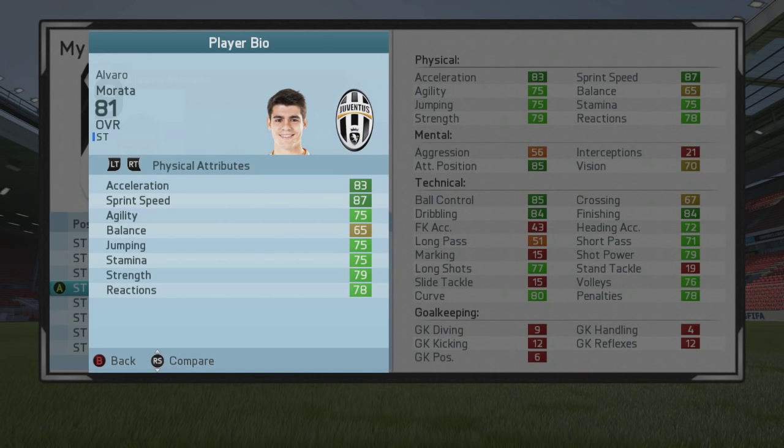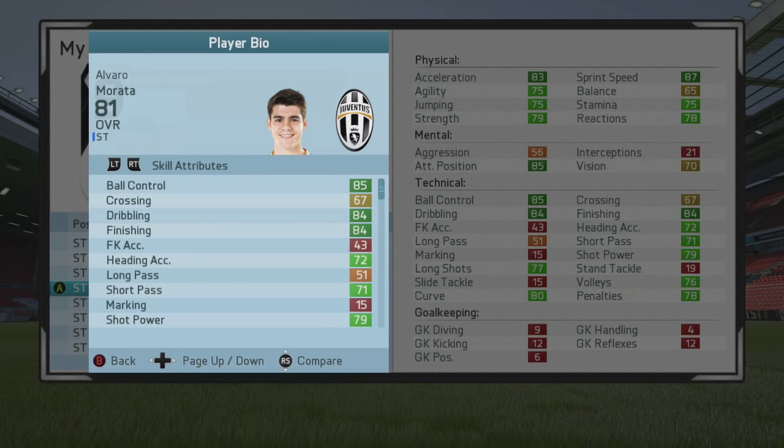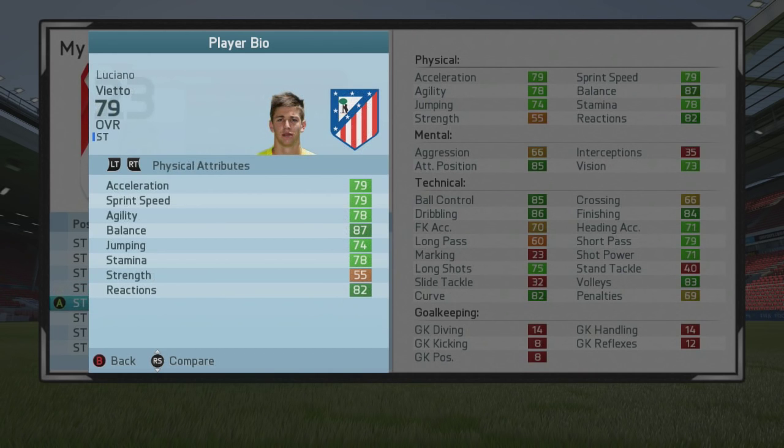After that we've got the second Juventus striker in this video — it's Paolo Dybala's strike partner, Alvaro Morata. 81 overall at the start of the game, 85 attacking positioning and 84 finishing makes him somewhat of a poacher. I think he's got about 83 or 84 potential as well, so there's even more scope for that to grow. He's got good speed for such a tall player, as well as decent reactions, strength, stamina, dribbling, ball control, 80 curve, decent penalties and shot power. He's 22 years of age from Spain, playing in the Italian league for Juve — four-star weak foot, three-star skill moves, high attacking work rate.